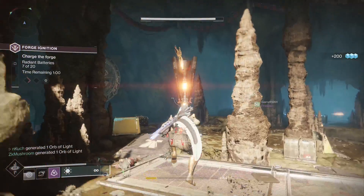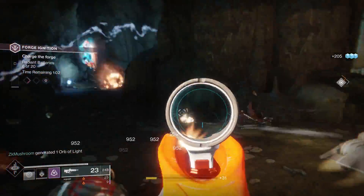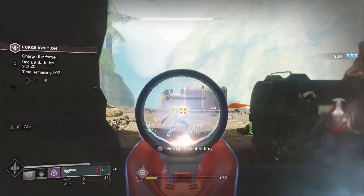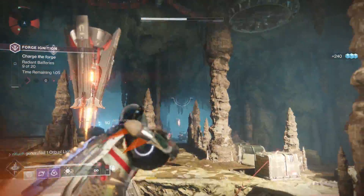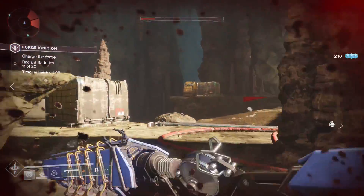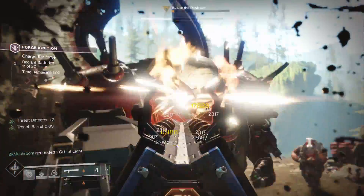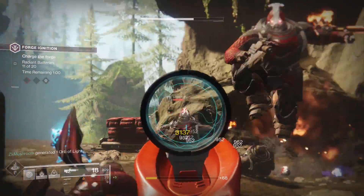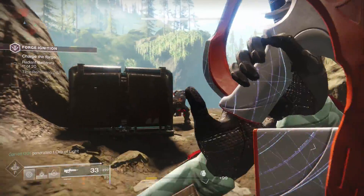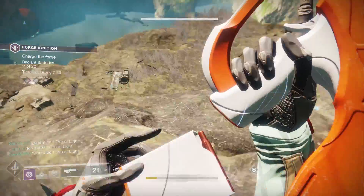I'm hopefully pronouncing that correctly. This is the very first forge that we actually have unlocked and it came out yesterday. The power level is 510 for the very first wave, 520 for the second, and 530 for the boss encounter itself. I'm going to be giving you guys a walkthrough of what me and my team did and an easy guide to take out the boss. Now this really isn't that difficult of a challenge — a lot of people are making it out to be some big monster, saying it's super difficult, when in reality you can get this done pretty effectively within a few runs while very underleveled.